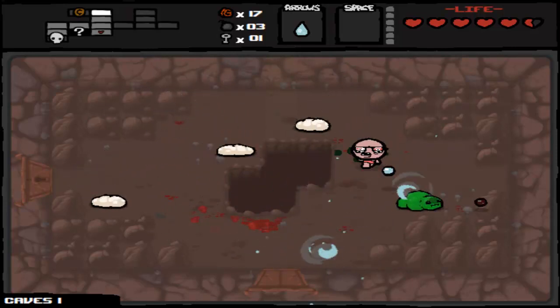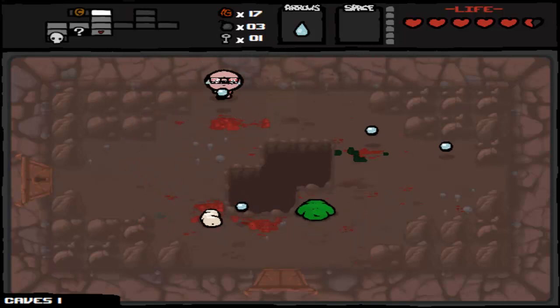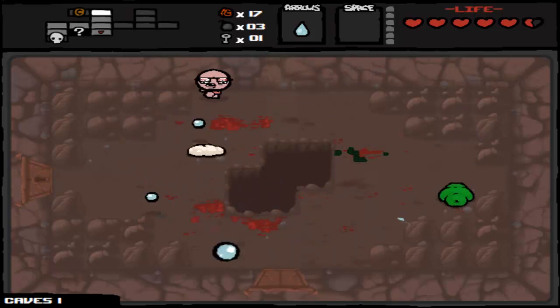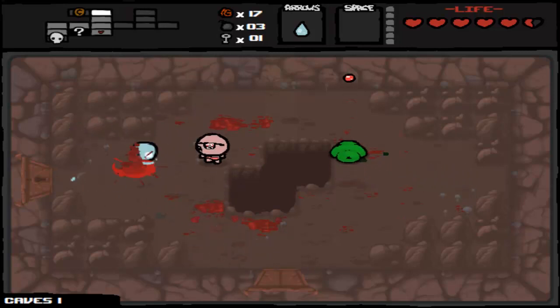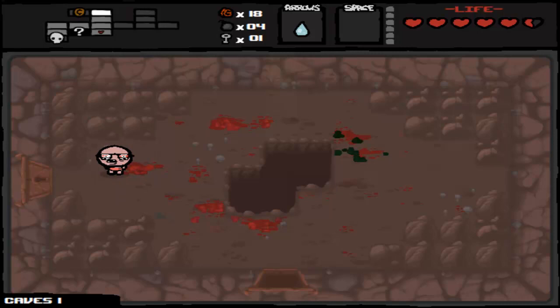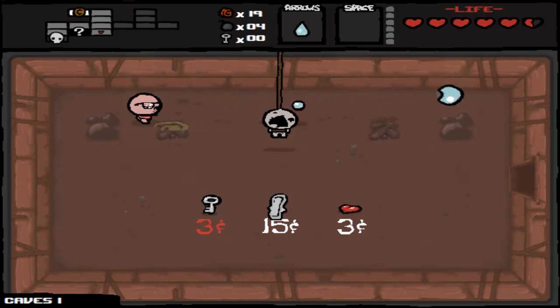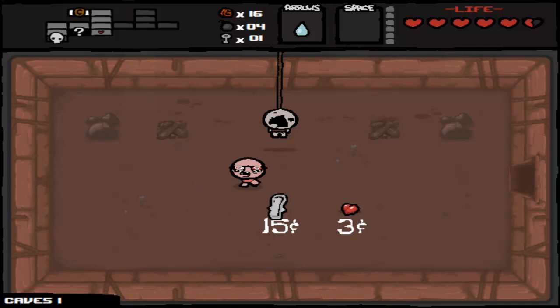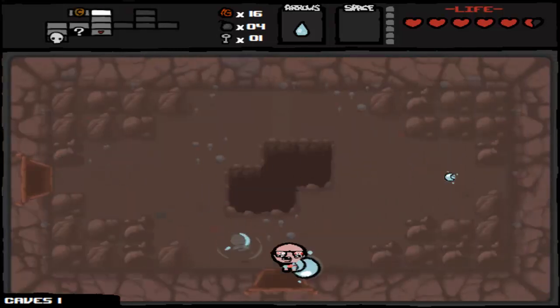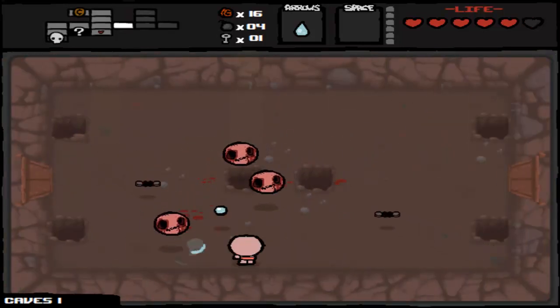Walked right into it — just a very tight room. Generally, if you only have one key and you're on the floor, do you go with shop or item room? I would say almost always go with the shop first. Mom's Pad there is not worth 15 cents — it just makes enemies run away from you. But I was able to get another key here, so it wasn't a total waste of using that key. Basically I wasted three cents, which really isn't that big of a deal.